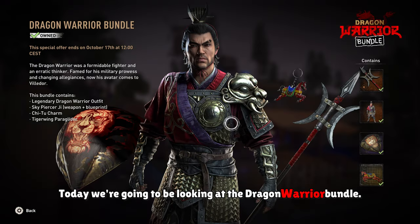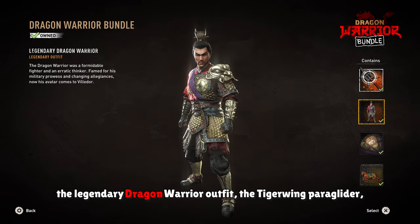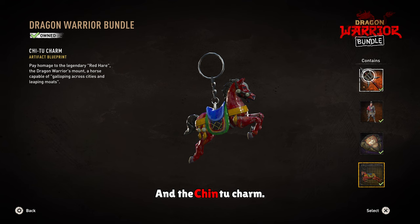Today we're going to be looking at the Dragon Warrior bundle. In this bundle, you'll get the Skypiercer G along with its blueprint, the Legendary Dragon Warrior outfit, the Tigerwing Paraglider, and the Chin-2 charm.